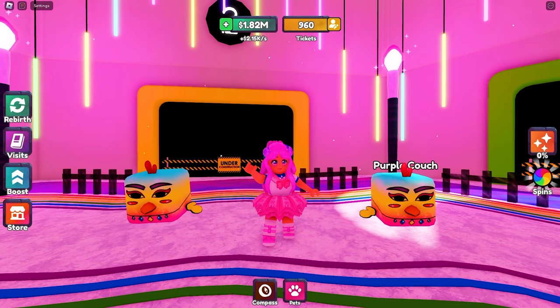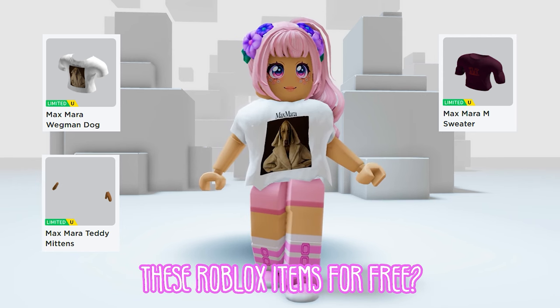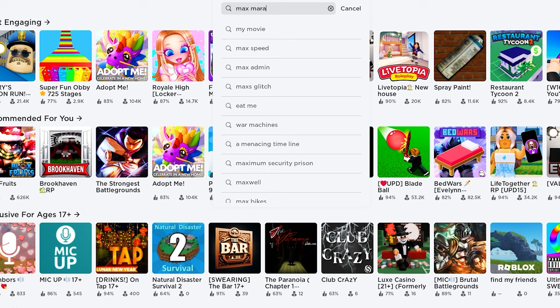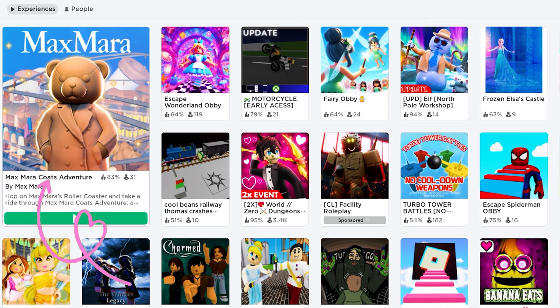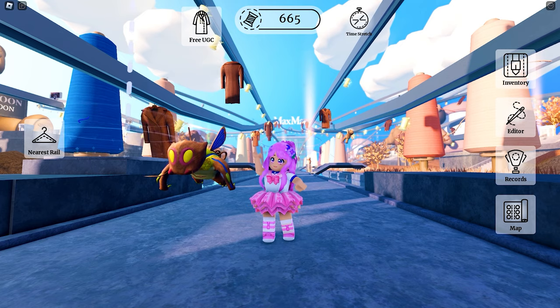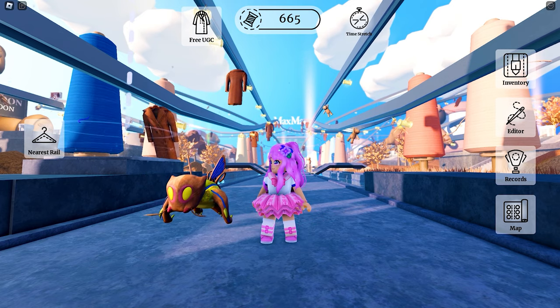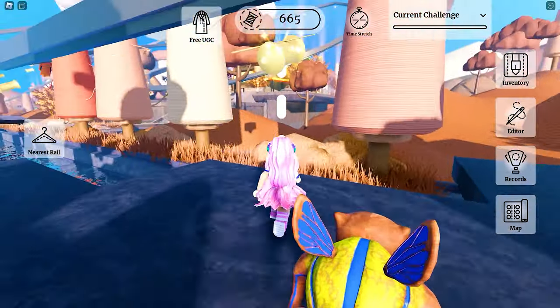Do you want to know how to get these Roblox items for free? Join the game called Max Mara Coats Adventure by Max Mara — this icon. To get all UGCs, all you need to do is complete the corresponding UGC quest. Here are the UGC items we can still claim — each has its set of quests that you need to complete.